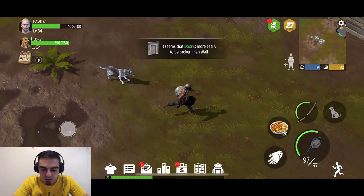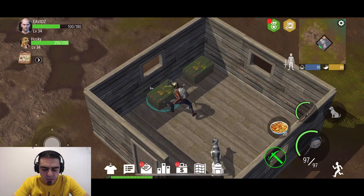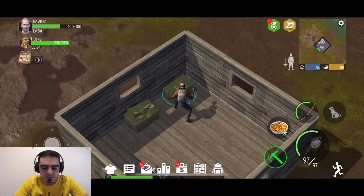It seems like the door is easier to open — beautiful. Let's just see if I can get rid of everything and hopefully manage to take everything that we need. Oh look at that — Shelter 13's key! That's fantastic.